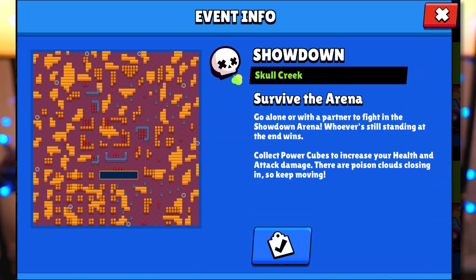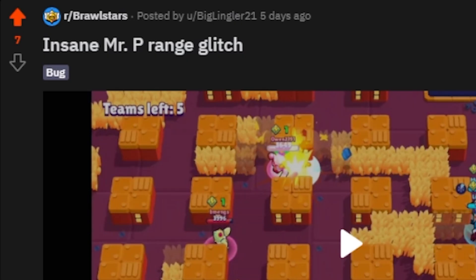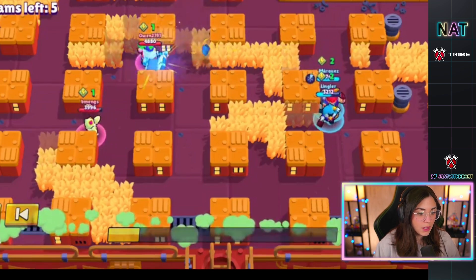The first bug is really weird — it's with Mr. P's second gadget, Porter Reinforcements. You go into the Showdown map Skull Creek and something crazy happens. I saw this Mr. P glitch on Reddit from BigLinger21. It's an insane Mr. P range glitch — at the very bottom middle of Skull Creek, he pops that gadget and it just goes super far.